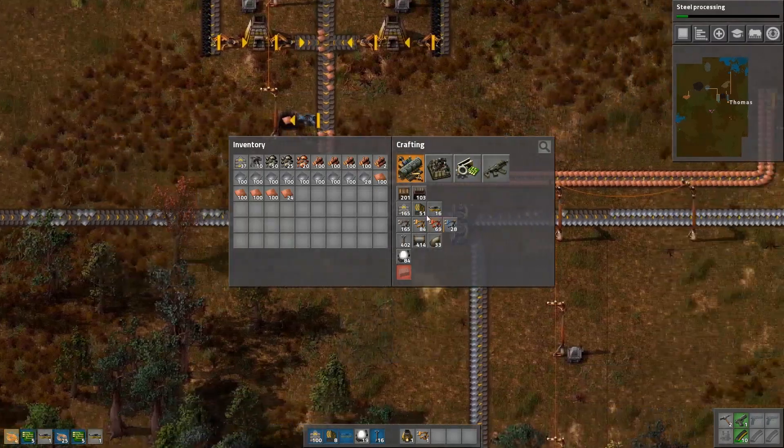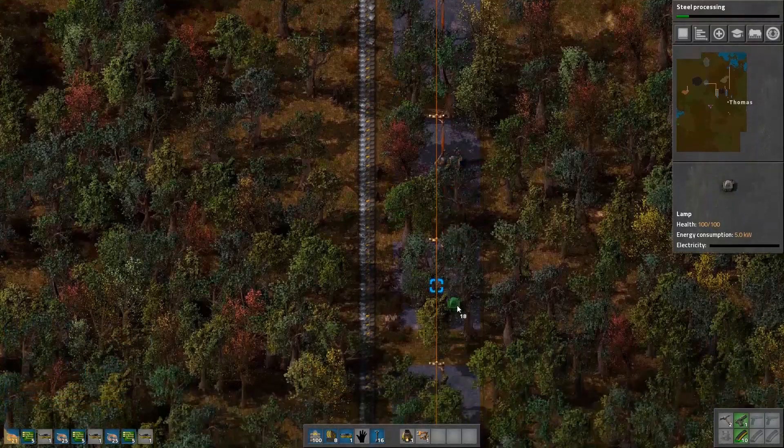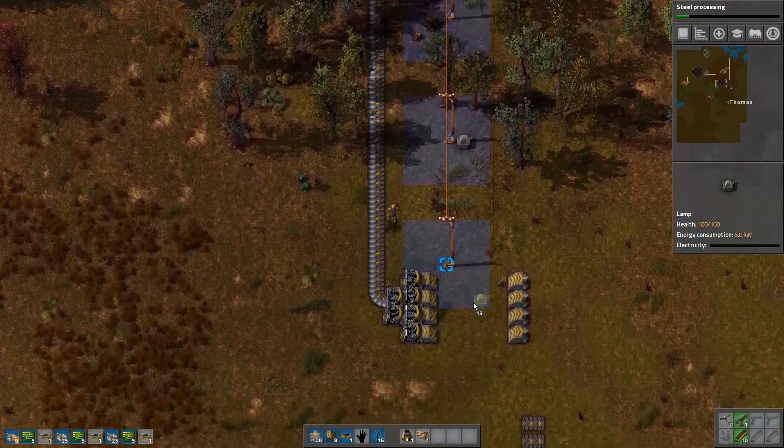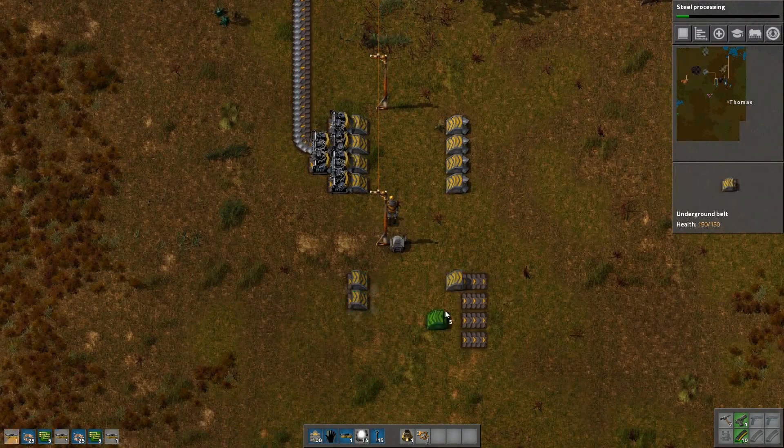Quite a lot of copper there, but I will need it until I get circuits more automated. I'm going to try to place lights every two power poles just to keep the aesthetic looking good.